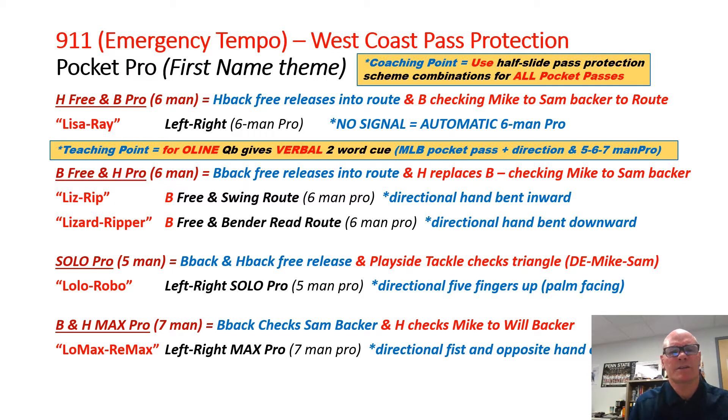If we want to stay six-man but free release the back and have the H-back replace him and become the protector, we use Liz and Rip — hand bent inward, directional. Lizard and Ripper just changes the route for the back, but the H is still locking in. It's bent downward. Directional.